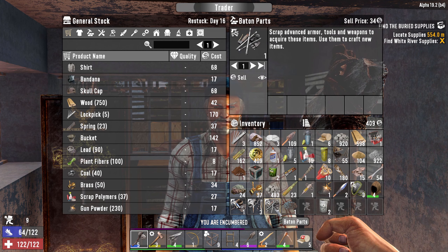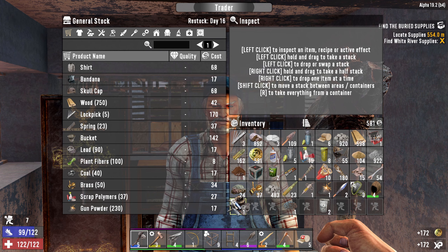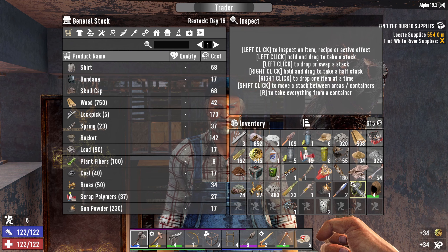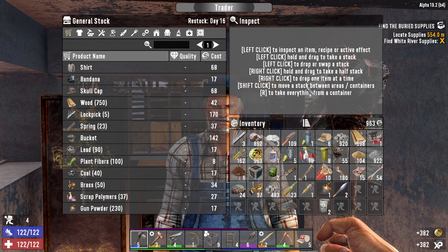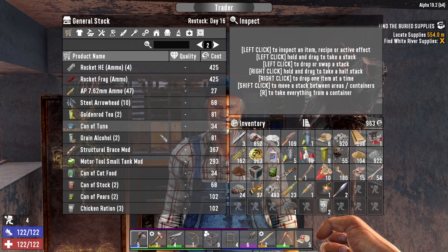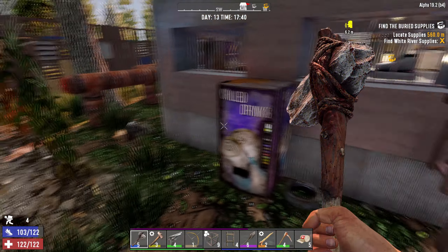What are we selling? Baton parts — yes. Steel knuckle parts — yes. Robotic parts — I don't know, I think we're going to just sell those for now. Military armor — I'm going to sell. I forgot to put my land claim block down — shucks. He hasn't restocked — Day 16. I'm not buying his food. Now that we're done doing business — I've got a mission from him.